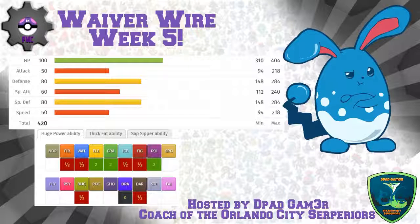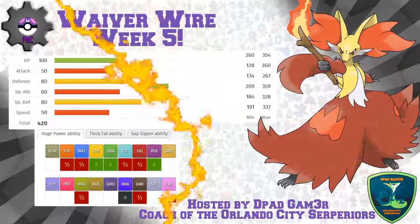You can also run this with Thick Fat, though that's very unlikely. I have seen a very effective use of Sap Sipper because it raises your attack — so if you run a Sap Sipper Azumarill against a team that has something like a Venusaur or a Amoonguss, and you know that a grass move is coming, it's a really wonderful way to wall that Pokemon. So if you're looking for a tier one trade and you need a water or fairy type, this is a great way to go.